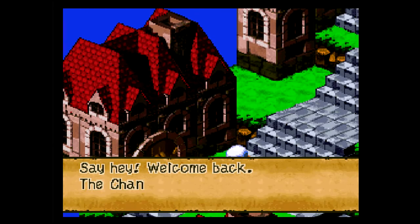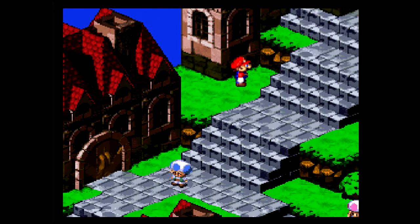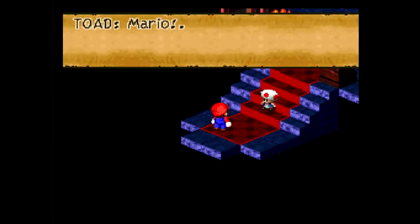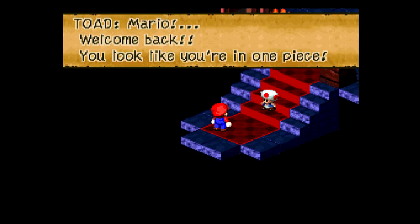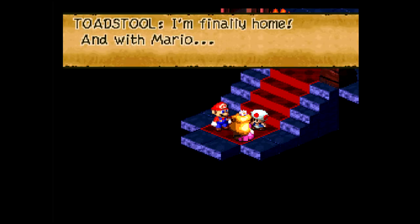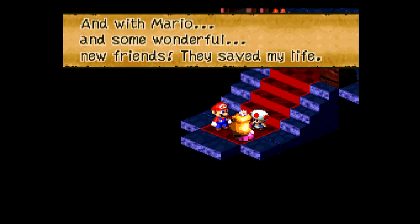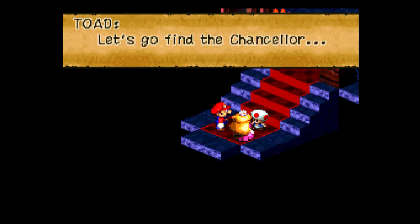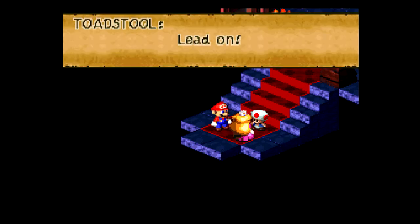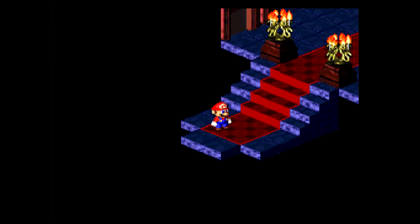Welcome back. The Chancellor's been worrying about you ever since you left — come see me later. Thanks, Mr. Helpful Invisible Man. Mario! Welcome back! Looks like you're in one piece. I'm finally home and with Mario and some wonderful new friends — they saved my life. Let's go find the Chancellor. Come on, Mario — we mustn't keep the Chancellor waiting. And I'm actually going to end this part here, so I'll catch you guys later.